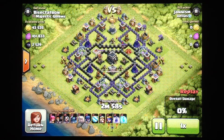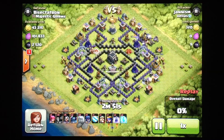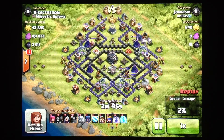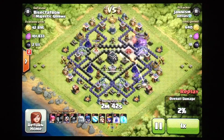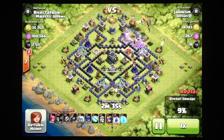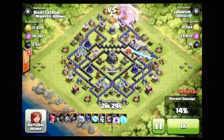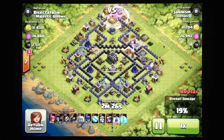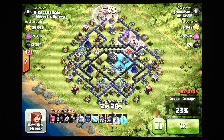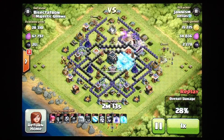So this isn't a huge feature, but we have the new replay. You can see what this guy who is attacking me is actually using. He's using a go-wipe strategy — wizards, witches, PEKKAs, and golems. He's doing a pretty nice attack. You can see as everything is deployed — the spells, the troops, everything — which is really cool. You can also see what they didn't use. You can see if they were down to that final archer trying to get 50%, or whether it was easy and they just ended the battle. This helps you evaluate yourself on defense and look at replays of yourself and other players, especially in war.